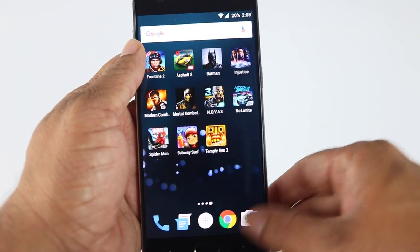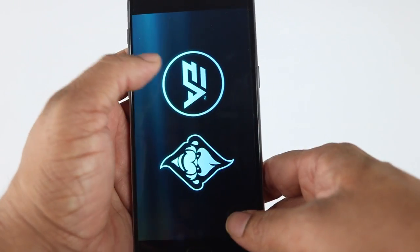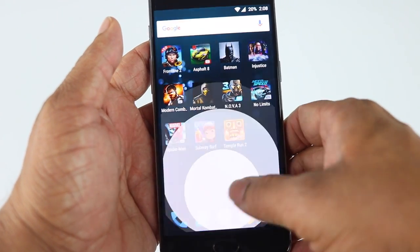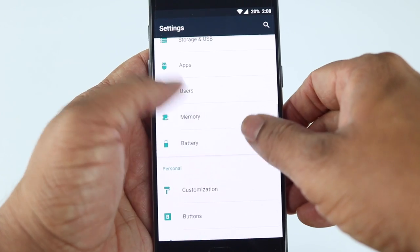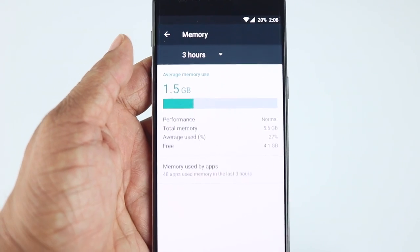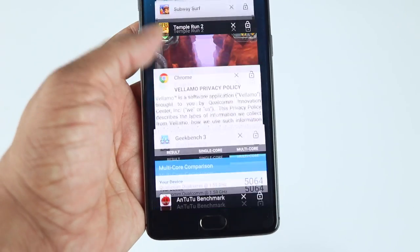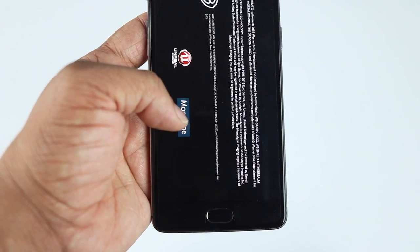Let's look at the RAM management now. We have so many games and apps loaded up — let's check if they're still in memory. As you can see, it's loading again, so it's not able to keep that in memory. Let's go to settings and check the actual RAM usage. It's showing only 1.5GB used with 4.1GB still free, but it's still loading the apps. So I think OnePlus can improve the RAM management here — it's still loading games even though there is enough RAM free to keep them in memory.